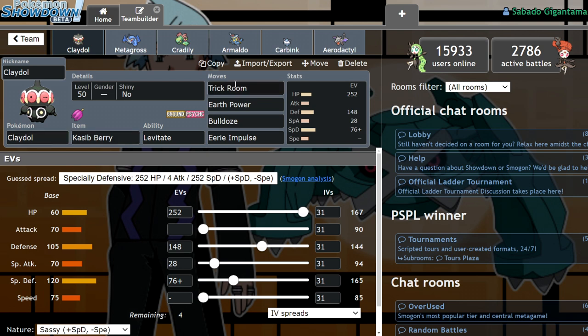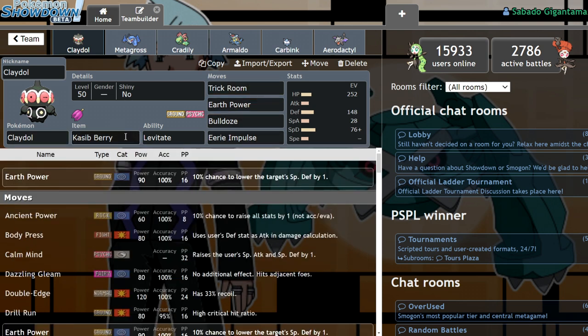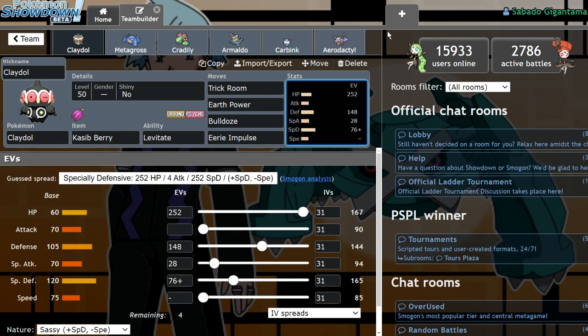So what I'm running is a trick room, earth power, bulldoze, eerie impulse Kasib Berry Claydol. It's able to take a max phantasm from Spectrier and from life orb Dragapult, while also barely taking a grassy glide from Rillaboom. Its main role is to sit on the field, set up trick room, activate weakness policy on Metagross with bulldoze, and support the team with eerie impulse to lower special attack on things like Spectrier or Venusaur.